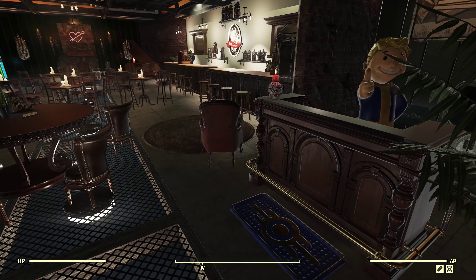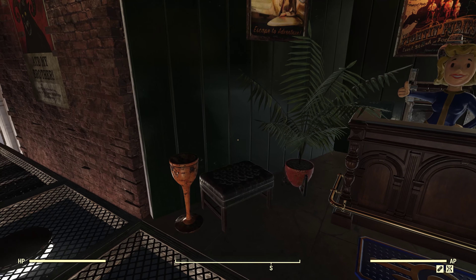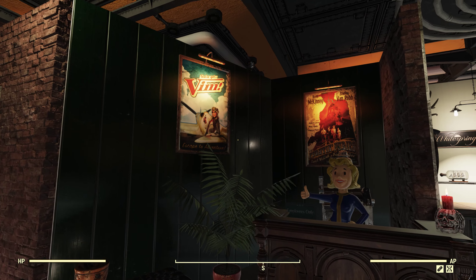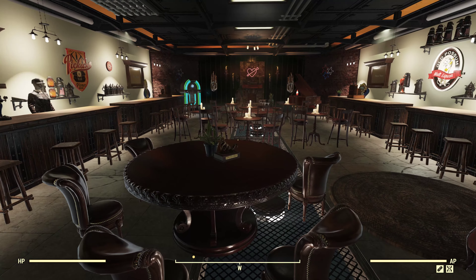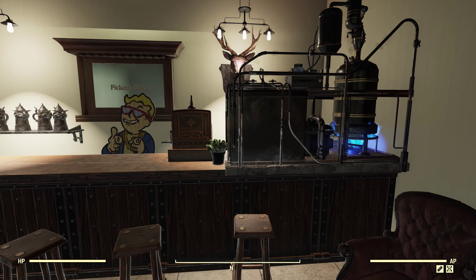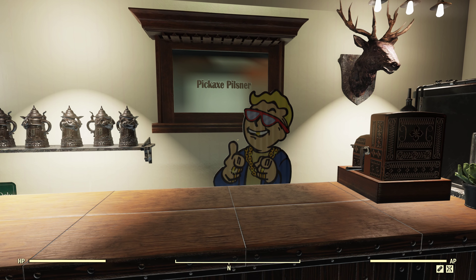There's a little area where you get seated with a check to see if your name is on the list. And of course they're making their own Nuka Shine here — it's a speakeasy, it's a secret.